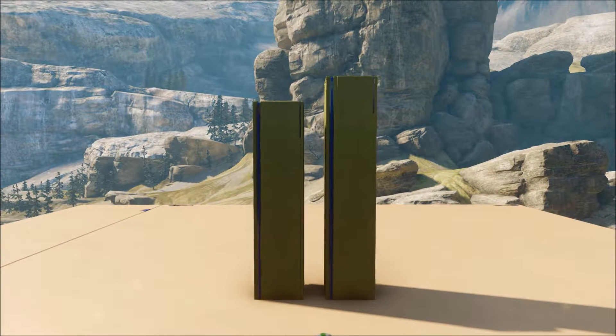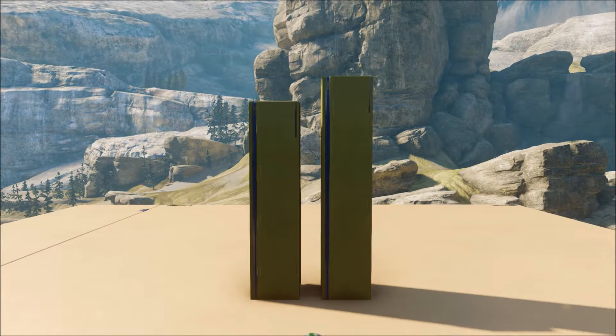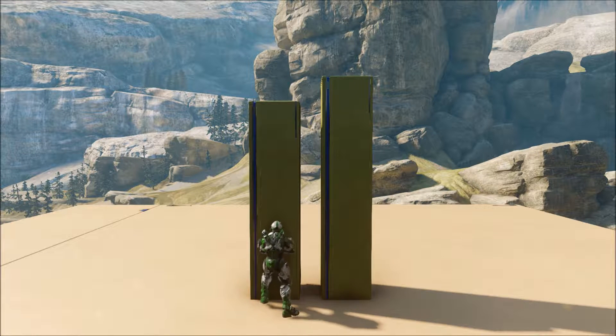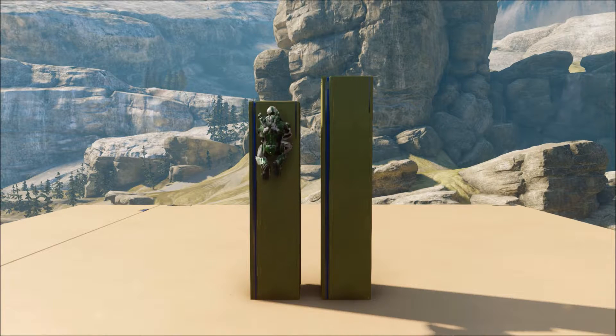I don't actually use auto-stabilize due to my control scheme, but I do use crouching pretty frequently for my jumps. I've set up these two blocks here. The block to the left can be clambered onto without any crouching whatsoever — if I just jump and clamber, I'm able to climb onto this block no problem.